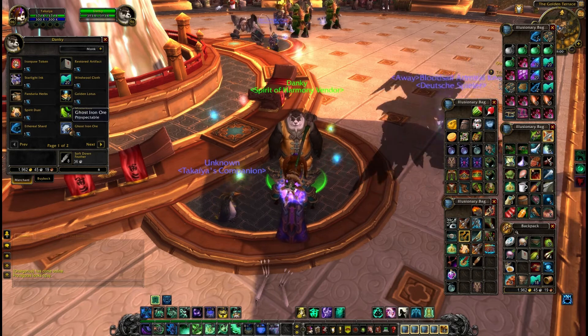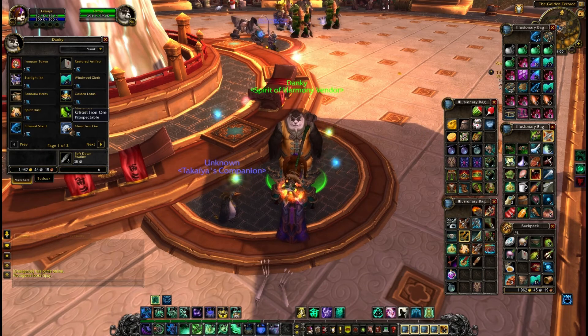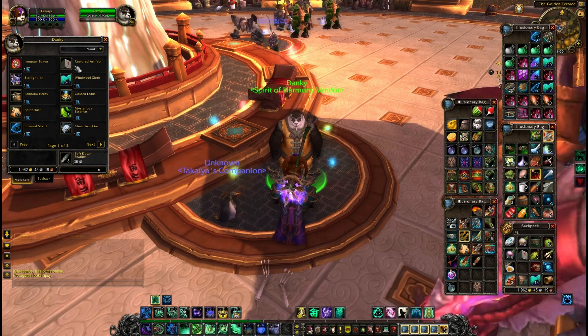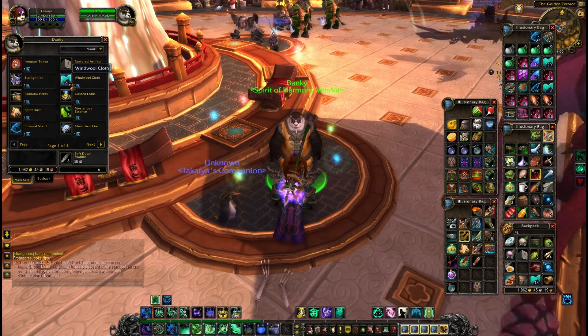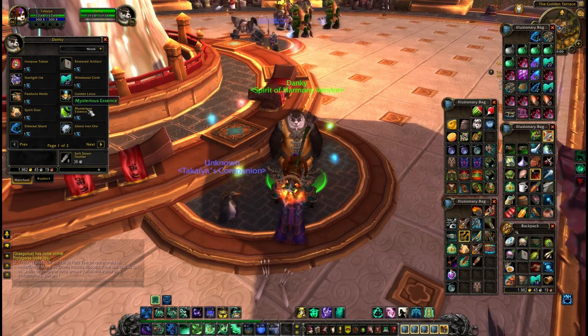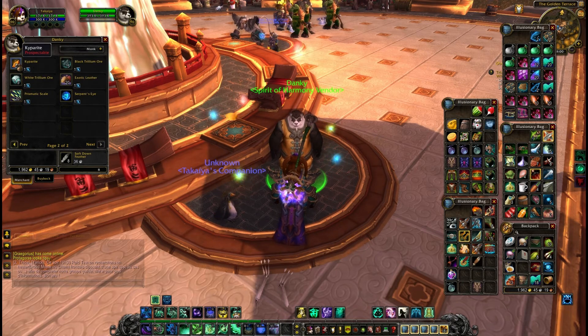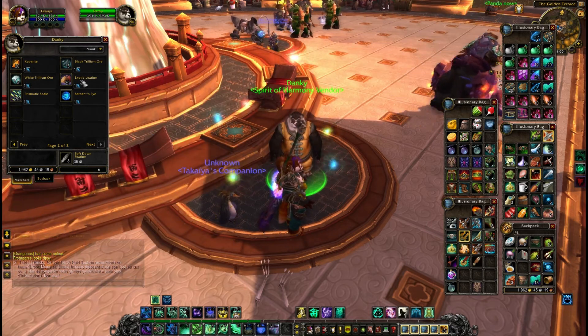He will sell what you would expect from, like, valour points, or more justice points, actually, or honour points vendors — the trade goods vendors. So they'll sell stacks of cloth, stacks of enchanting materials, ores, herbs — there's a pack of herbs — and ores and leather.